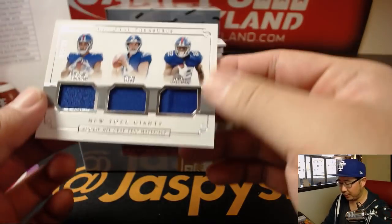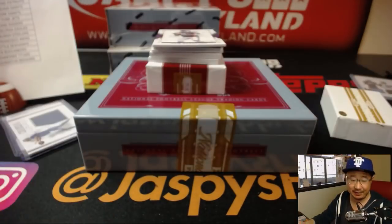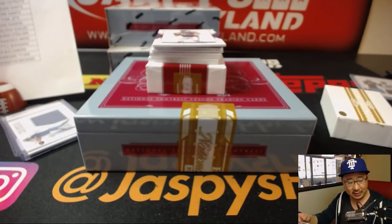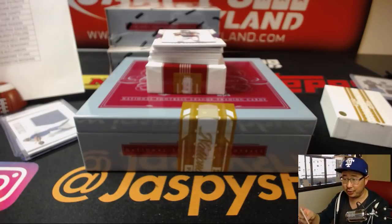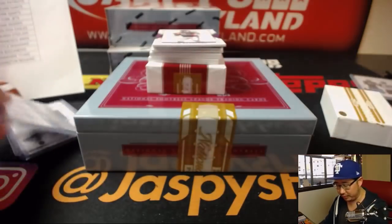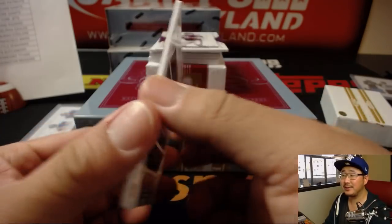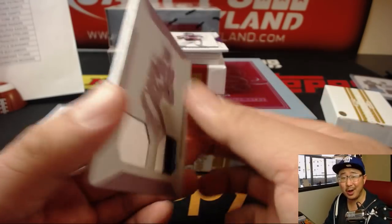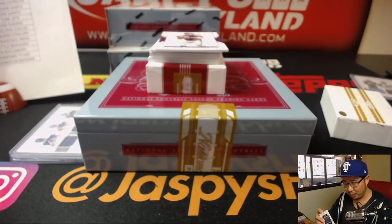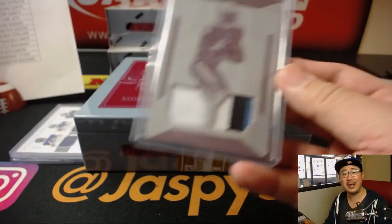Next up is a trio of Giants — Evan Ingram, Davis Webb, Wayne Gallman, 16 out of 99. All three of those guys going to Andrew, C.O. Turtle. Last Spot Mojo with a couple nice hits. Plate Titans — Taiwan Taylor, one of one, three-color dual relic going out to Eric with his Titans. There you go, EA. All aboard the Big Head Express, woo-woo! First train whistle of the day and week.